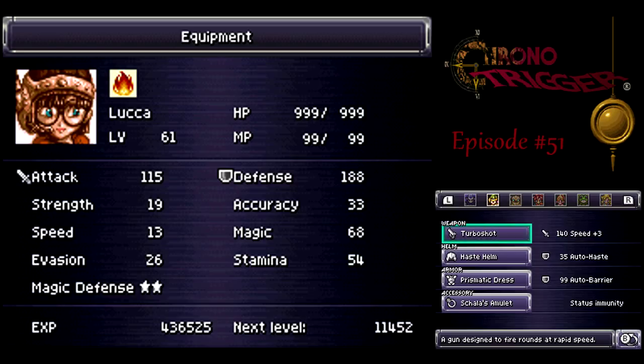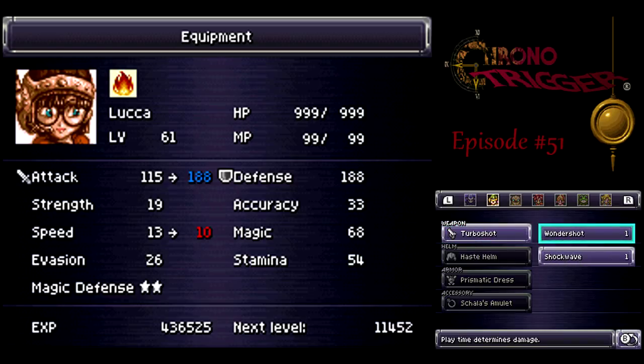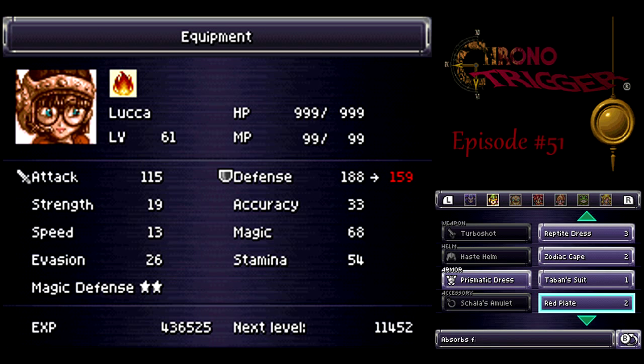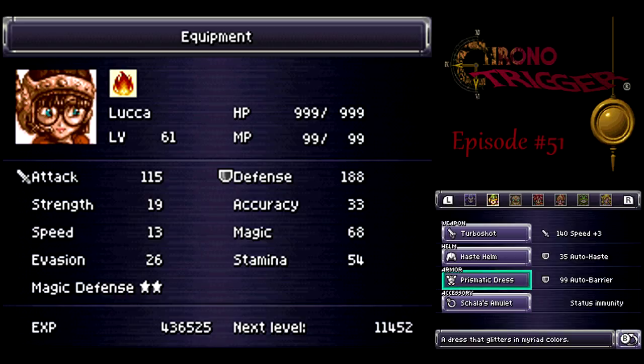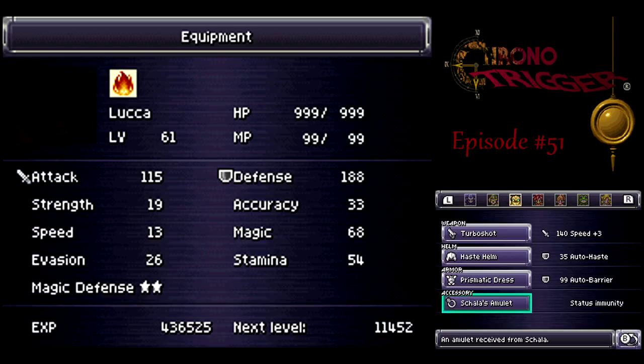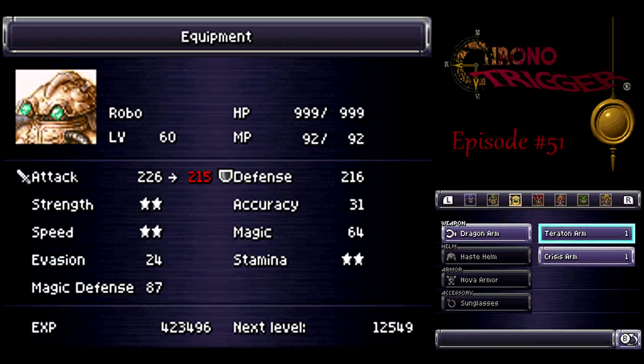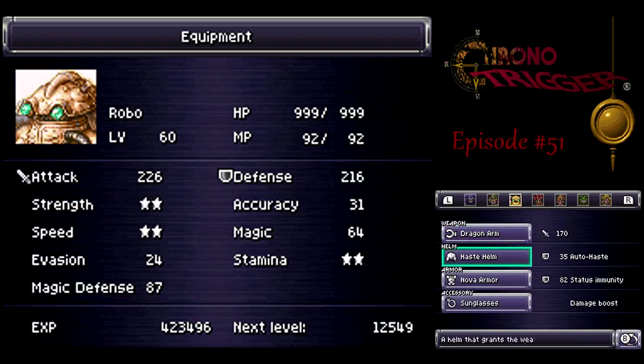You've got the Turbo Shot on Luca, but if you're playing the Super Nintendo version, you can equip the Wonder Blast. Haste Helm definitely on her. I got another Prismatic Dress, but if you don't have that in the Super Nintendo version, you can use the Tabin Suit instead for speed. And Skala's Amulet for status protection. If you don't have the Dragon Arm for Robo, you can equip the Taraton Arm or the Crysis Arm. I'm using the Crysis Arm though.